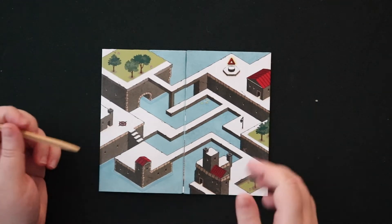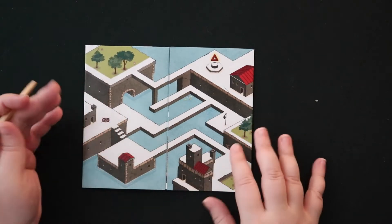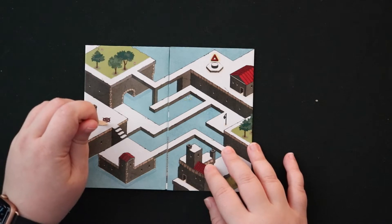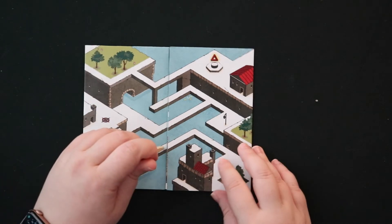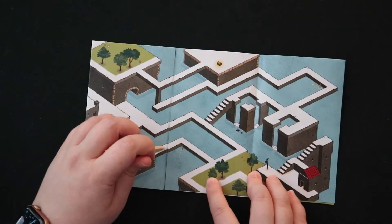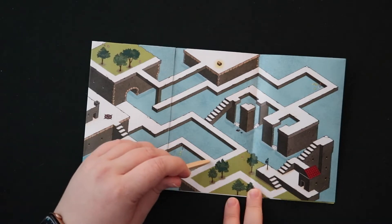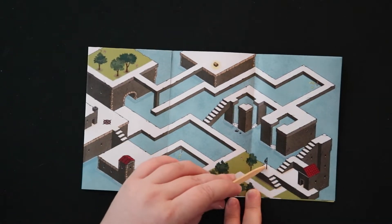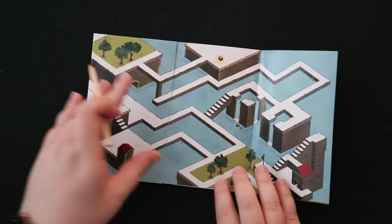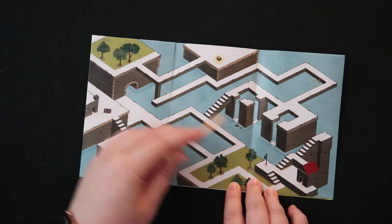This is a cool function of the game: it unfolds into a larger map. You can't ever lift your stylus. But let's say I want to come down here and go this way — I can open up my map to reveal a different pathway. So let's say I want to come over here and activate an extra, or come over here and move up. As long as your stylus isn't lifted, I could actually come around this way.